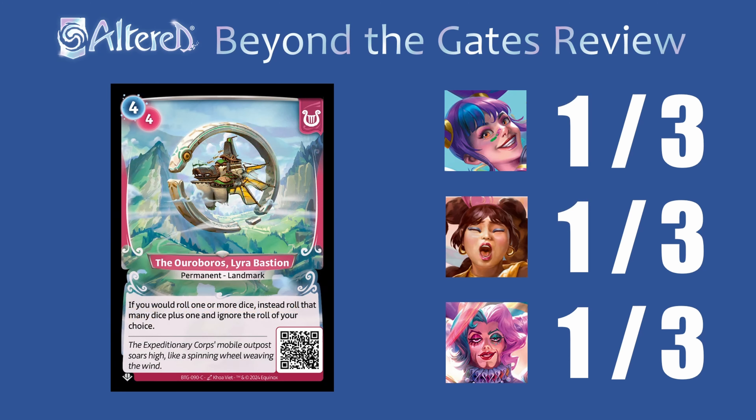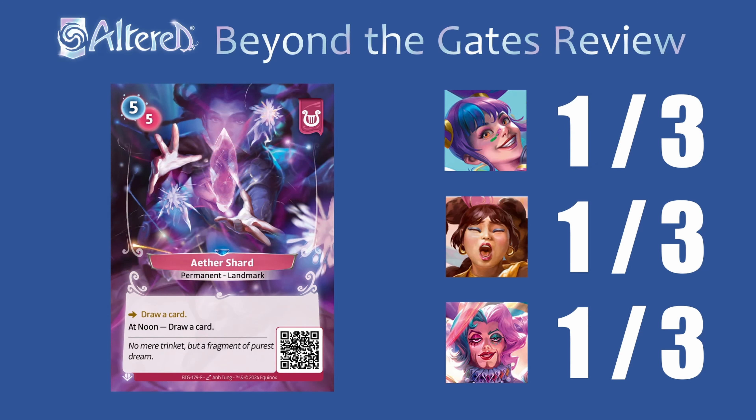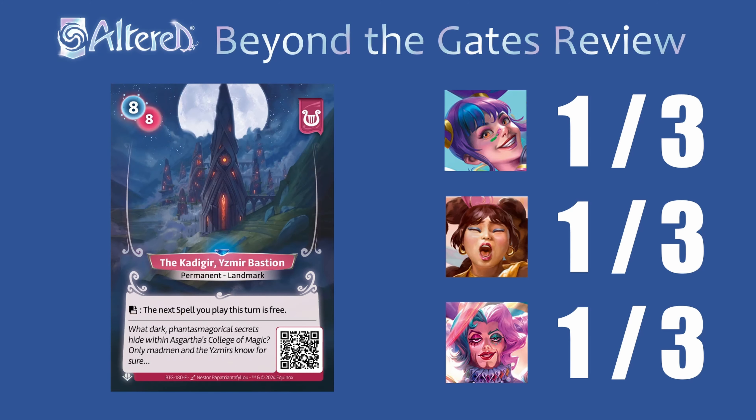The Lyra Bastion does nothing in most decks and it's pretty expensive just to sometimes help you in Nivenka, so I'm going to give it a 1 everywhere. If you run this card, it'll be the rare in Nivenka — I'll give it a 3 for her just because it seems necessary for the game plan. It's a little sad though that you have to pay 3 mana just to sometimes improve your dice rolls — you might get the best dice roll anyway, or you might roll 2 and still not get what you want. While this increases your odds a little, it is sad that we have to run a card like this, but with Martingale and this together, it can get really easy to get the rolls you want. Aether Shard is so expensive, and maybe you'll see this in a deck trying to use Lyra Festival to help dig for combo pieces, but I think this card is just pretty bad and not going to see play. And the Izmir Bastion could be really cool to play Mind Apotheosis or Small Step for free, but in the current expansion there are just so few spells for Lyra that you won't really be able to get advantage out of this.